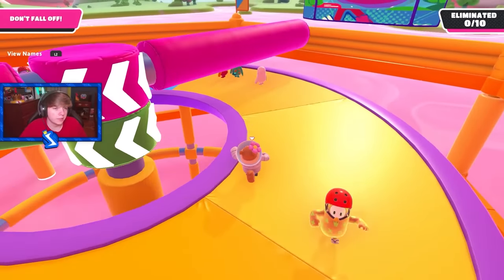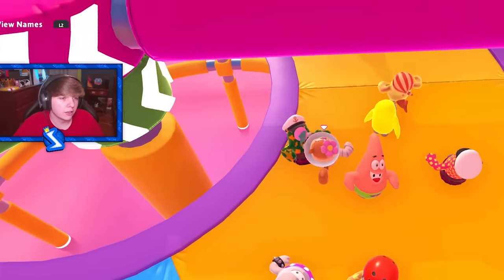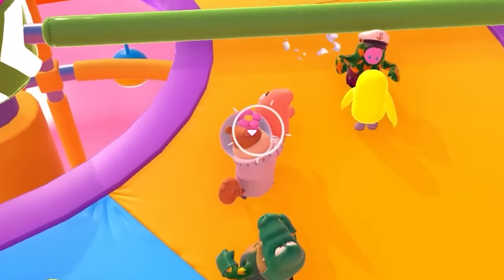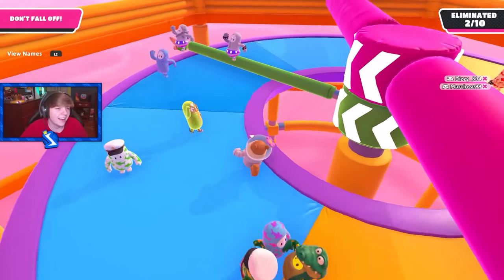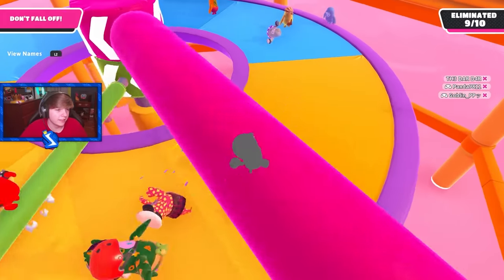We got Jump Club. Everyone is grabbing. Oh look, it's Patrick again! Patrick, come here — I want to kill you. There can only be one SpongeBob character. Got him — easy qual.